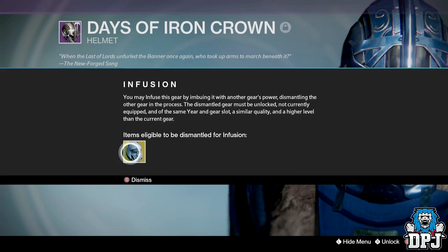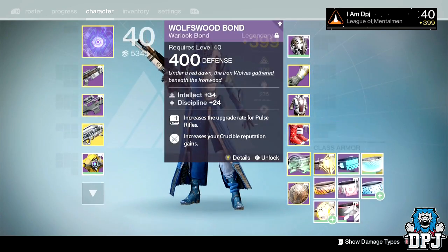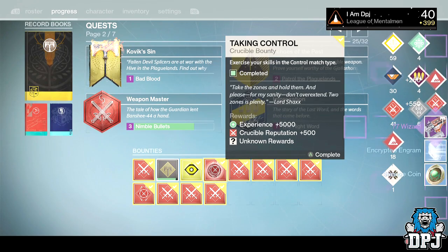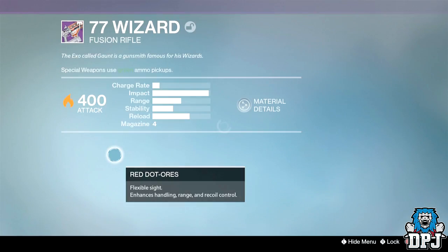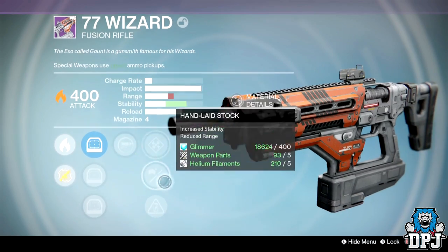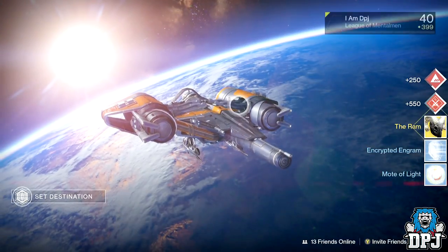All I need now on my Warlock is boots, same as what I need on my Titan — that's going to be pretty hard. I've got three to open. First up — a 77 Wizard fusion rifle. These can be decent but I'm useless with them. Just got terrible RNG: Enhanced Battery, Hand Laid Stock, Accelerated Coil, and Spray and Play. That's shocking — gonna be infusion fodder, no doubt.